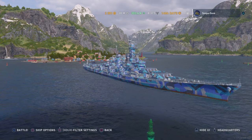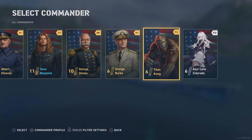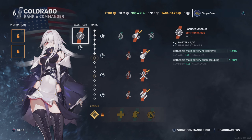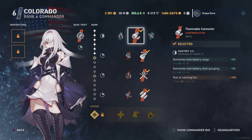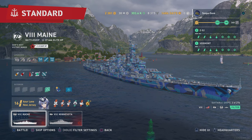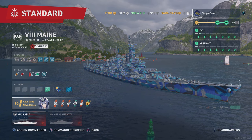The Azure Lane Colorado would be very good for this build and very useful because these guns are very accurate on the Maine, just like the Iowa. The Iowa, Maine, Montana, and Kansas all share the same big 16-inch guns, and they are very accurate, good guns. So Colorado would be a good option as well.